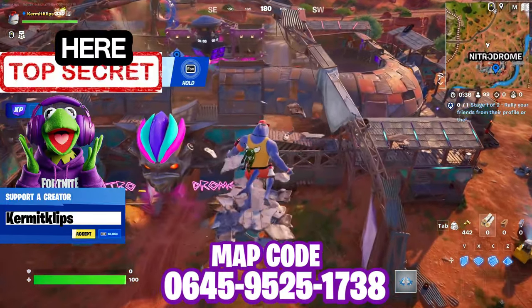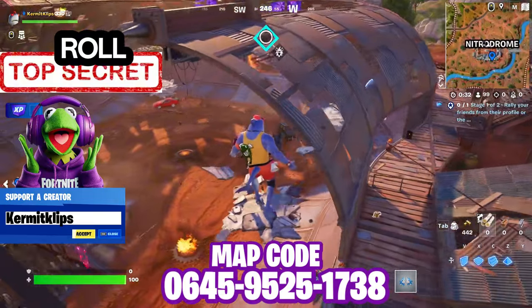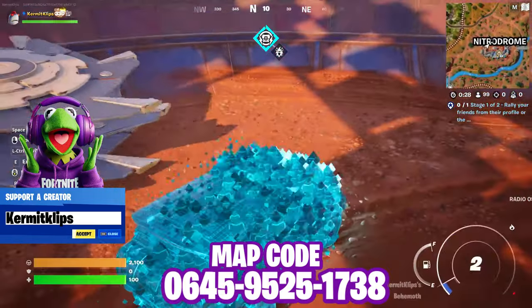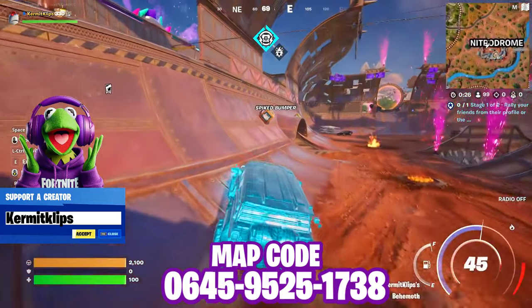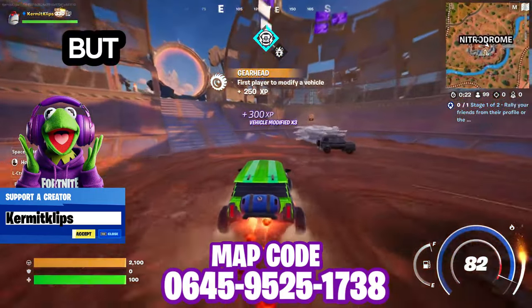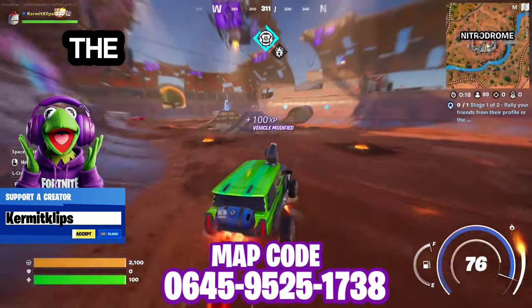Alright, so the plan here is to drop into the Nitro Dome and do the little loop here, jump around, and it should give us some fist. I could always drop that Megalodon, but I don't know, just not feeling it. Maybe I'll get lucky and he never has the fist to drop in time.